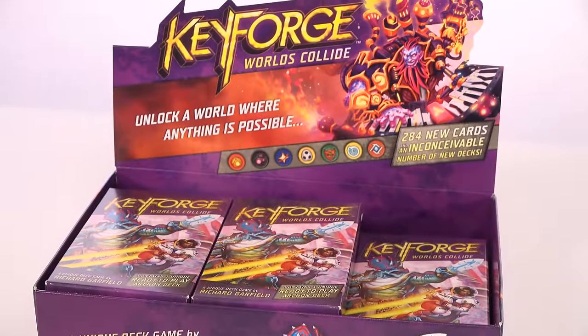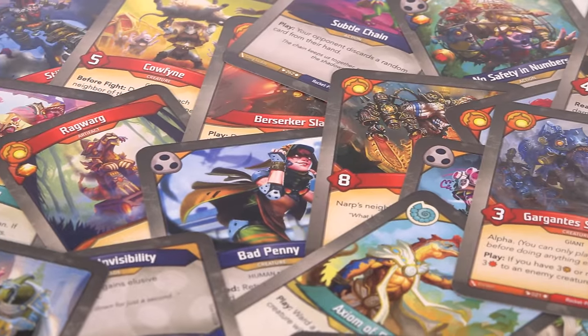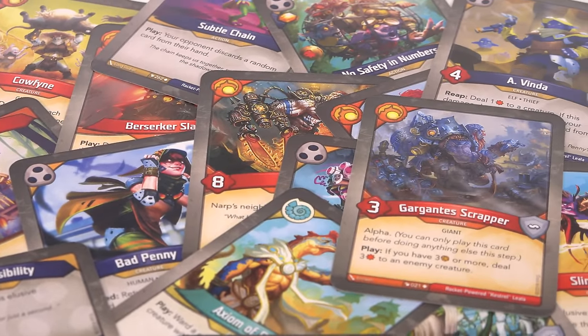Key Forge is a sci-fi-tinged and vibrant world of adventure, exploration and a mysterious resource by the name of Ember, which as the name of the game suggests, can be used to forge incredibly powerful keys that have the promise of opening the storied vaults of Key Forge's world, The Crucible. Your deck represents a gang of creatures and tools that you have at your disposal as you search for Ember to forge your keys and ultimately open the gates to said vaults. But how does the game actually work?